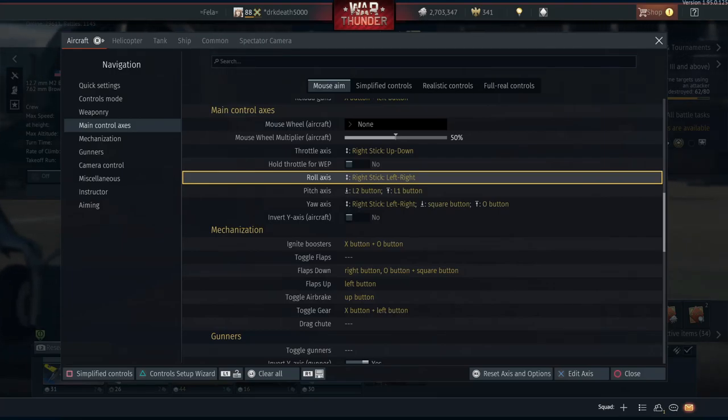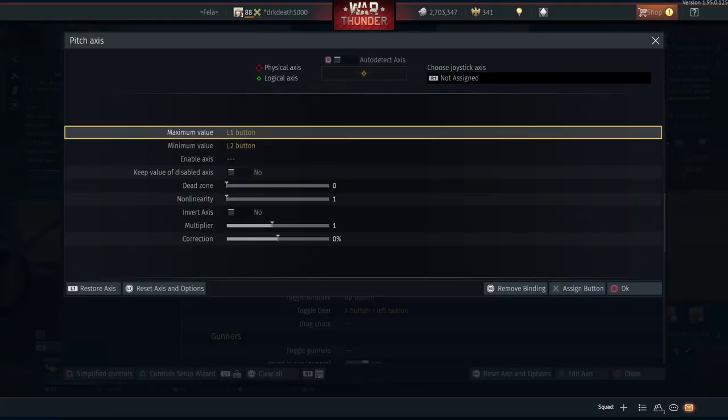Next up we have the pitch axis, and this is really the whole point to these controls - without these max and min values you're pretty much just going to be cannon fodder. I have my max and min values set to L1 and L2. Through extensive testing I found that moving the pitch controls to one side of the controller you actually gain more control - you're essentially dedicating the control surfaces to one hand, resulting in faster response times and quicker transitions between pitch up and pitch down.